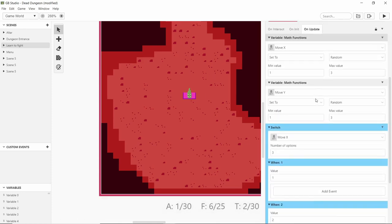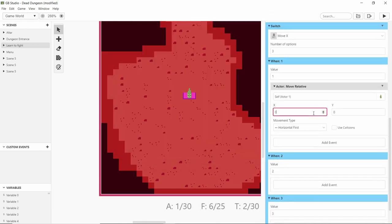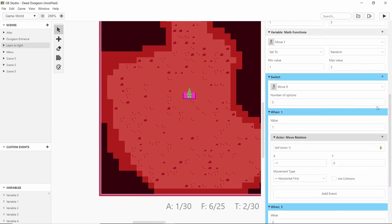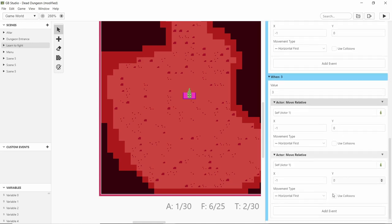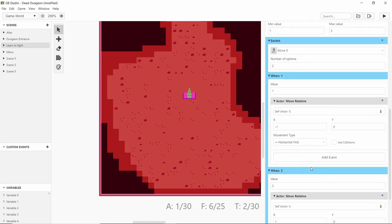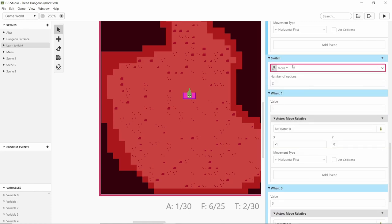I'm setting that to move X and move Y. When the value is one we move relative and set it to minus one, and when it's two we do nothing — so I can remove that case and set two as 'do nothing'. Then I paste this for the Y axis — I copied it, and if you hold Control when you click paste event you can speed up your workflow. For Y, I change this to local one, and then copy the whole thing beneath it — move Y, with zero moving up and minus one moving down.